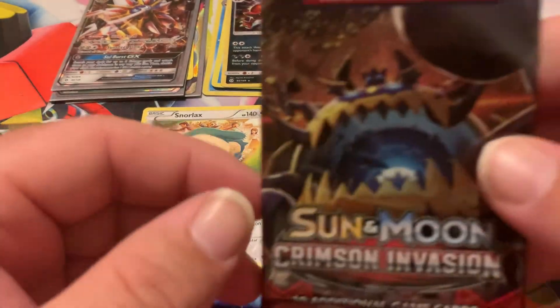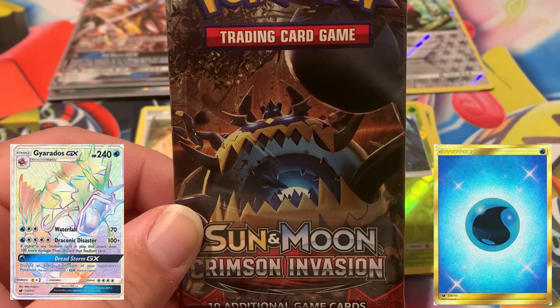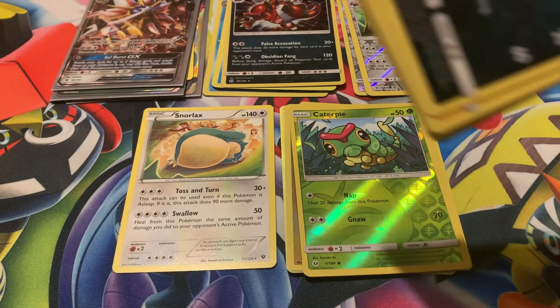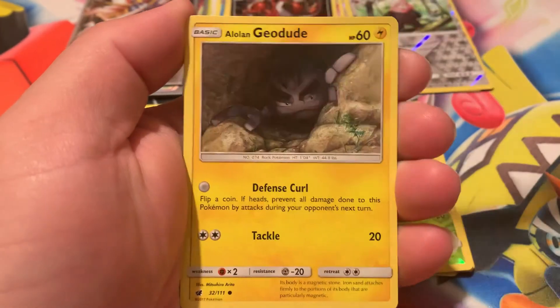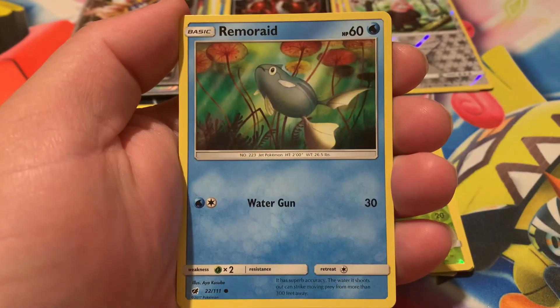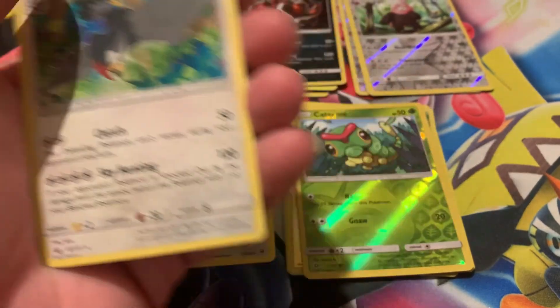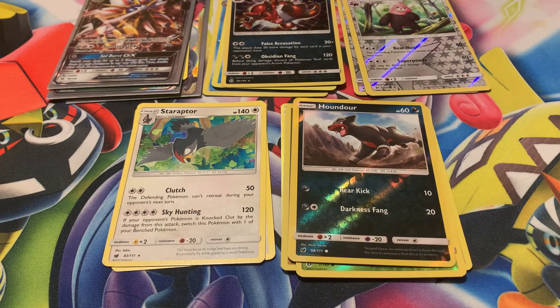Now we're moving on to probably the least favorite set in the whole Sun and Moon series: Crimson Invasion. The Gyarados GX Secret Rainbow Rare and the Water Energy Secret Rare are the best cards to pull — anything else is trash. I've pretty much hit my quota of one pull per video anyway, so if we don't pull anything for the rest, I'm fine with it. We got Psychic Energy, Leron, Lusamine, Grumpig, Dino, Alolan Geodude, Remoraid, Aeron, Staryu. The reverse is Hawlucha, and the rare is Staraptor non-holographic — only our second regular rare in the entire video.